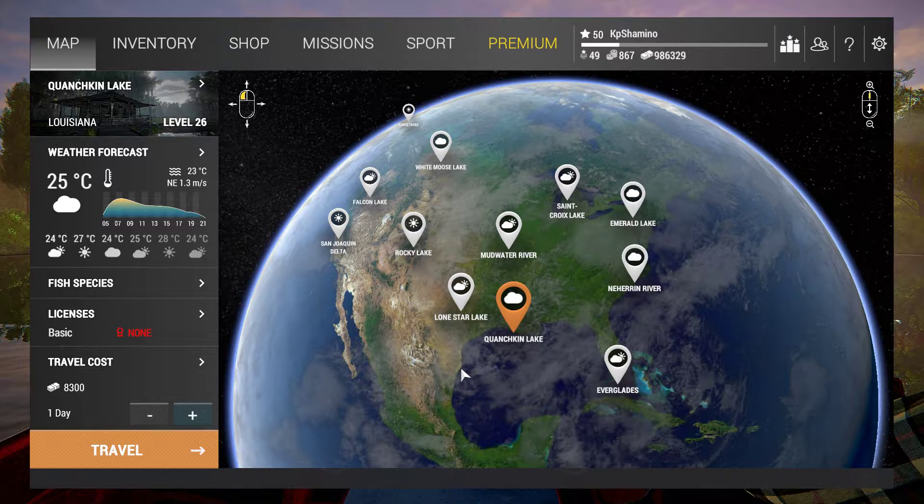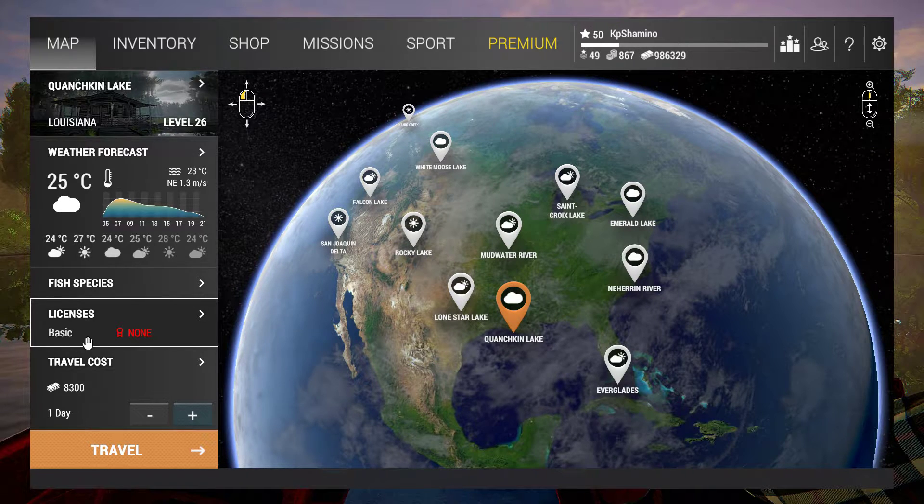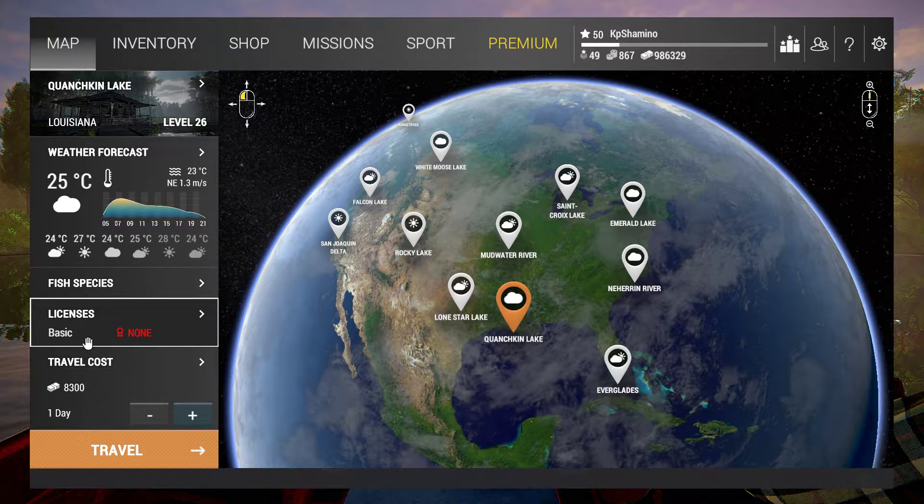When you go to an area, check the license system on the left. You have two kinds of licenses in the game: the basic license and the advanced license. With the advanced license, you can keep more fish than with the basic without getting a fine. All the info is in the game, you just need to know where it is.